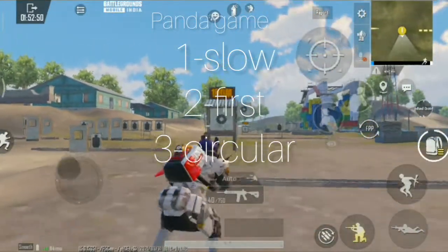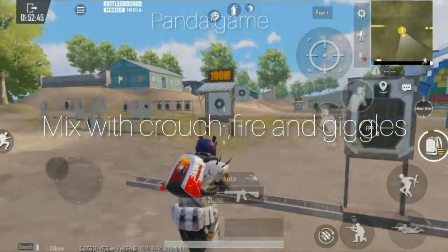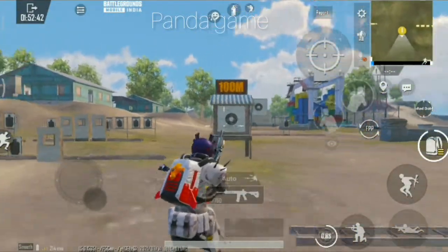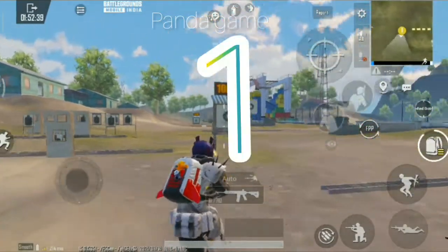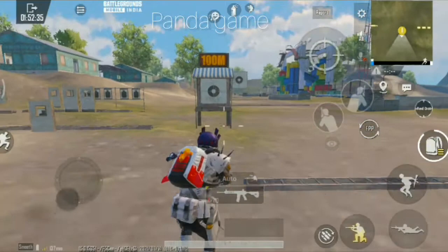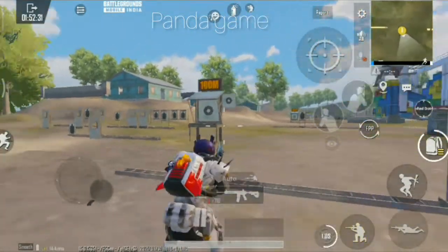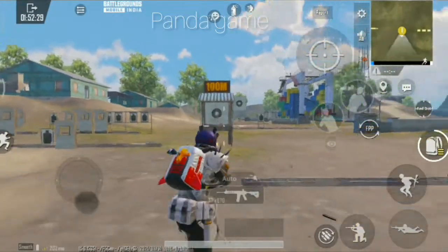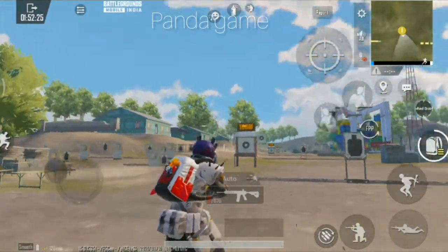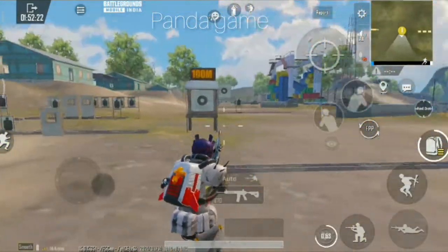I will show you slow, fast, and circular jiggle with the crouch button — how you can move fast. Then crouch and side jiggle, then circular rotation with jiggle, crouch, and button.